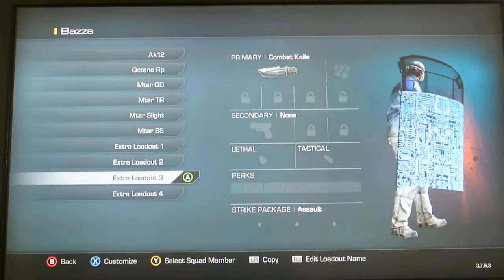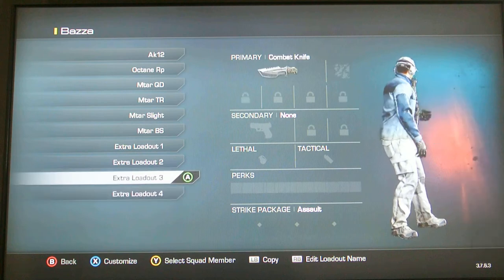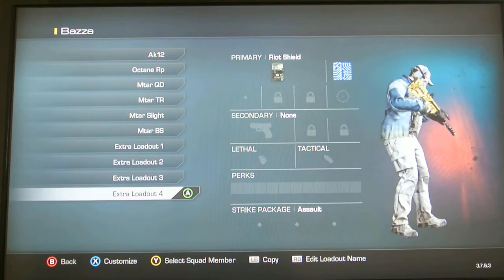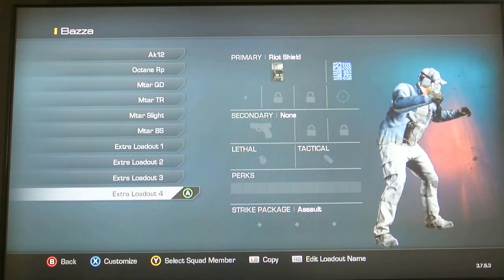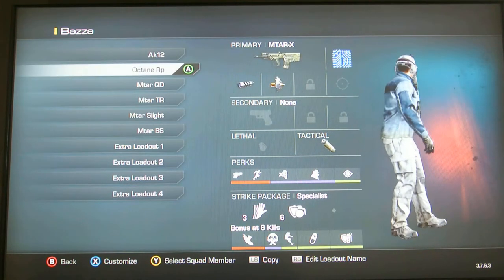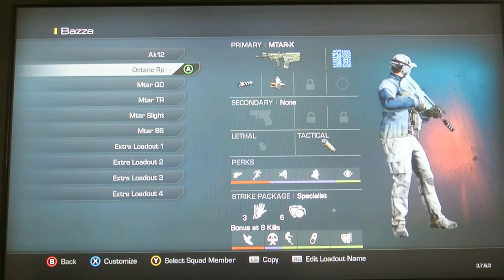I also bought the extra loadouts at Switches. Now you don't have to worry about your extra characters and all that, but that's what it looks like on the MTAR.